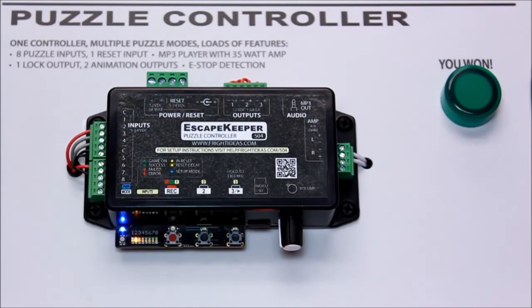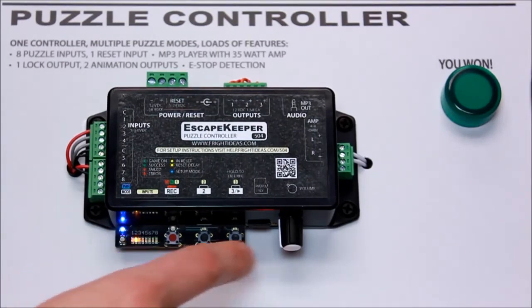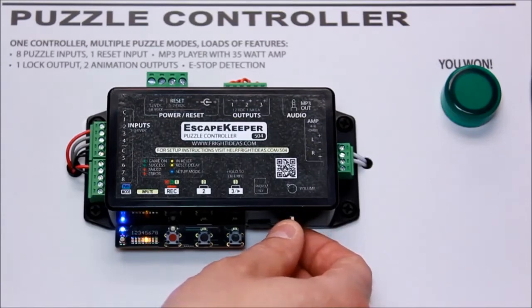You need the button at the beginning of the room so that if they do make a mistake and trip one of the lasers, they have to come back and hit that button to enable the win button at the end of the room — otherwise they could just walk across and hit the button. So we're going to choose five here: three lasers plus two.